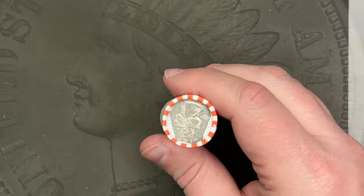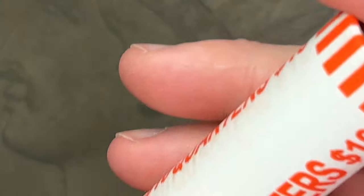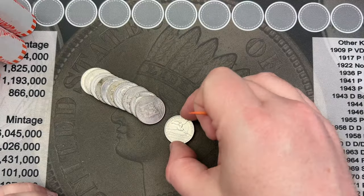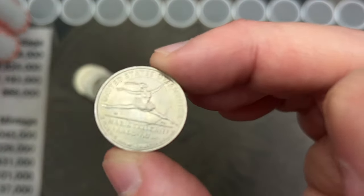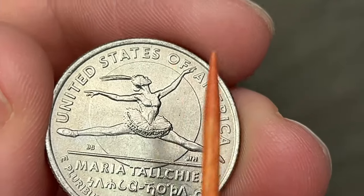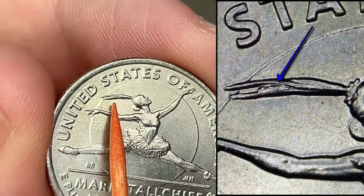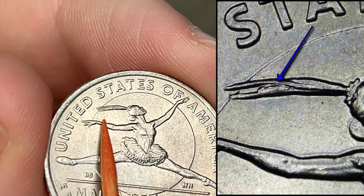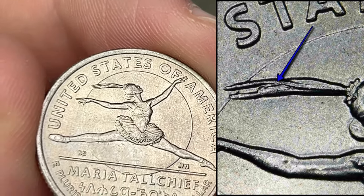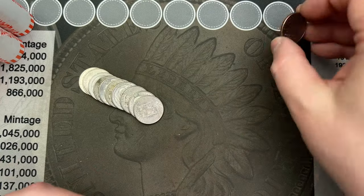I just pulled out the first ten rolls of the box. When these were rolled up they're a bit loose. On the first roll here I've got the new Maria Tallchief quarter. On this one you can find die chips in the hair called the 'extra feather' — there are a bunch of different sizes. That's a neat little find on a new quarter, so we're going to put that up here and keep going.